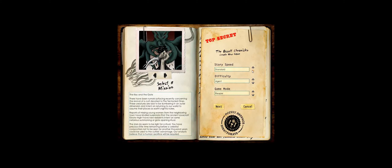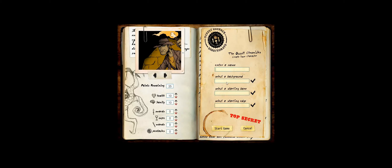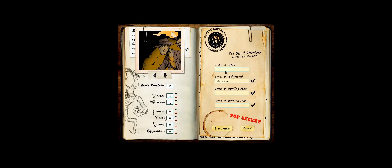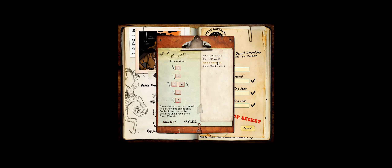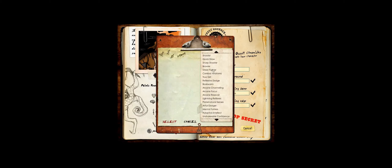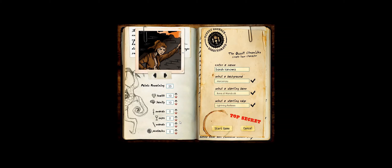We're going to select the same mission, still take the story speed on disabled. The main reason is our starting background is still going to be the merc, which in my opinion is one of the weaker backgrounds. We'll remake Sarah Anewa, give her back her old picture, start her again with the Bone of Wands because I don't intend to take a wands upgrade. For the starting edge, I took Lightning Reflexes last time to make traps easier. Her stats - I put three into sanity.